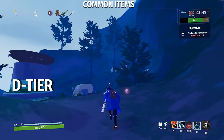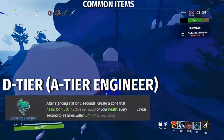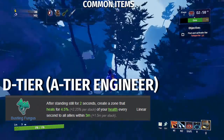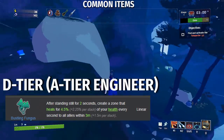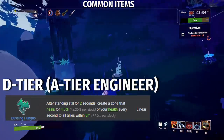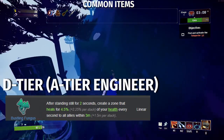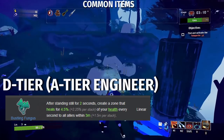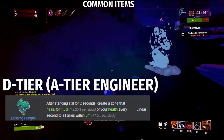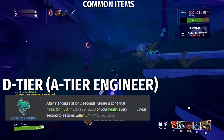Next up, we have Bustling Fungus, another D tier item. After standing still for 2 seconds, create a zone that heals for 4.5% plus 2.25% per stack of your health every second to allies within 3 meters. This item will only activate if you stand still for 2 seconds, which in Risk of Rain 2 is basically impossible. The only survivor this item is good on is the Engineer, where it is actually A tier, because his turrets are always standing still.